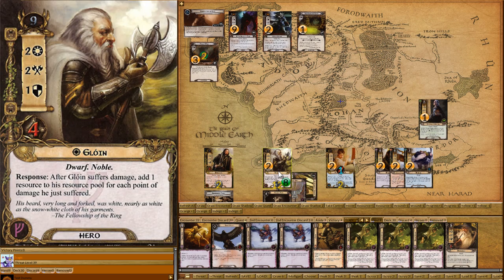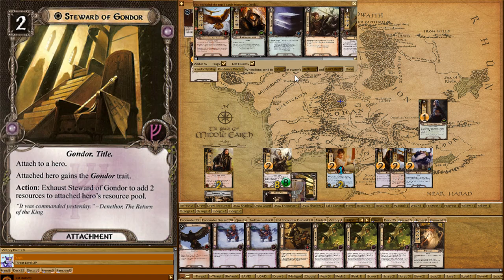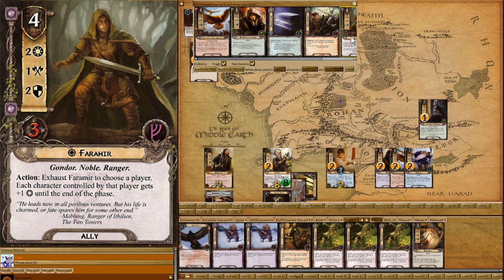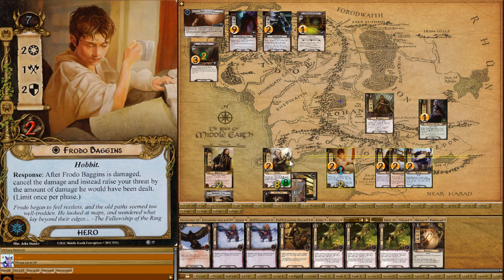Now I'm going to pay four resources and play out Timely Aid. We peek at the top five cards and there he is — Faramir comes into play. Beautiful. Shuffle the deck, and now we should be in a good position to win.